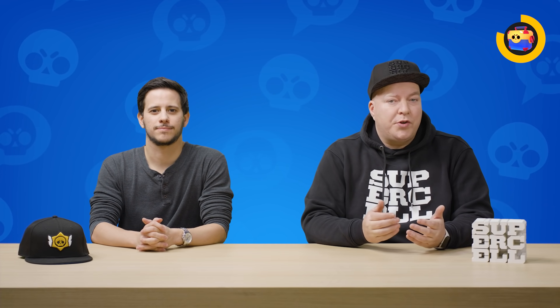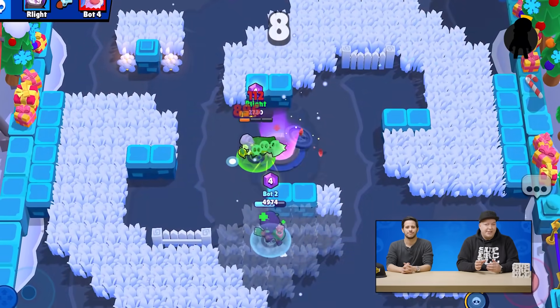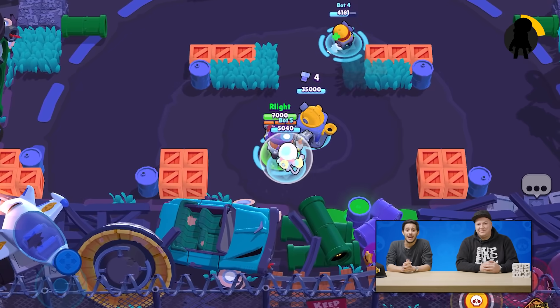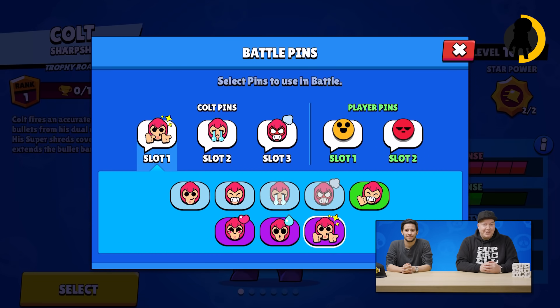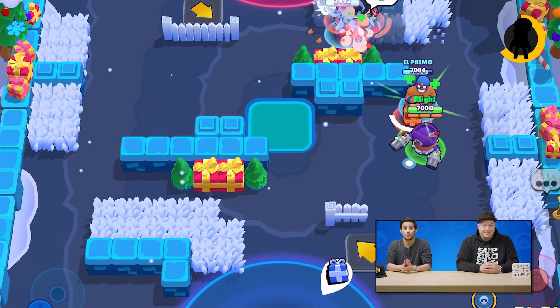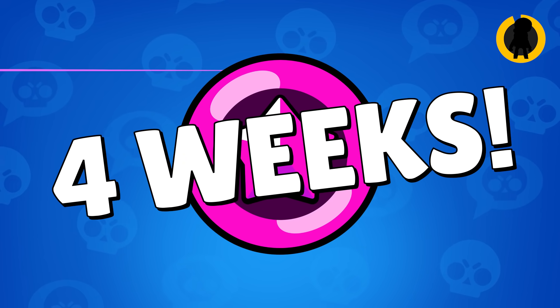We also made a small tweak to Gem Grab — the game now ends about 30 seconds after the last gem spawns. Siege's environment is now going to be Pam's Scrapyard. There are eight animated pins for brawlers with this update. Present Plunder is back! And trophy seasons now last four weeks and have less decay.